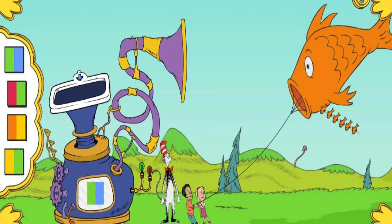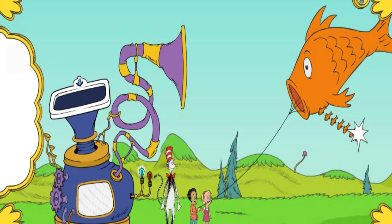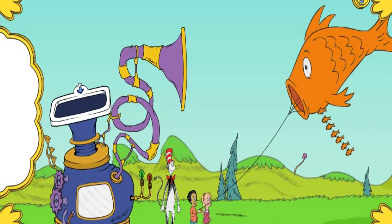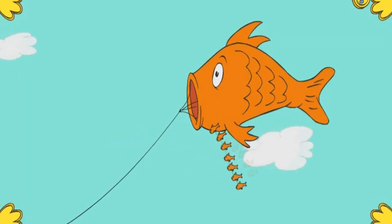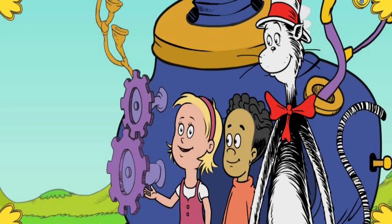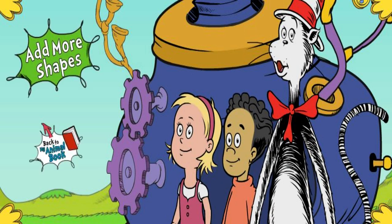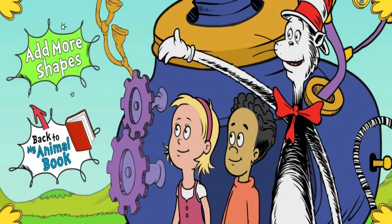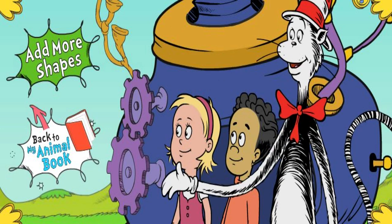We're looking for a shape that is... A green square! That's the way! Way to go! Thank you so much for all your help. We couldn't have flown our kite without you. The HuffPuffatron really did the trick! And now it's time for just one more click. Use this button to add more shapes to the HuffPuffatron, or use this button to head back for a new game. That's all for today!